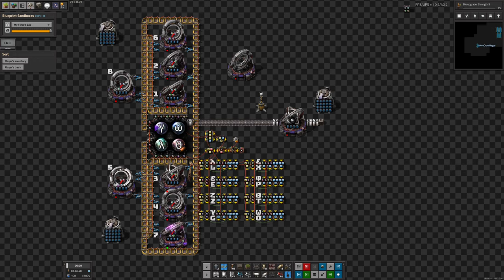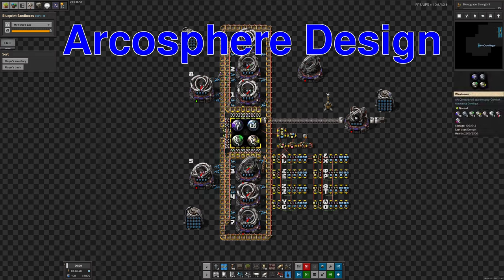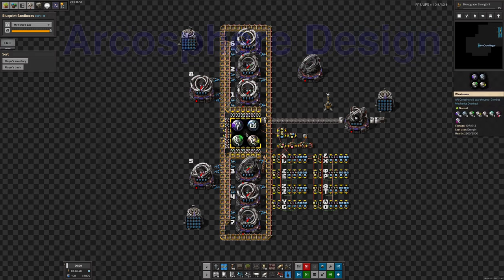This system is built around a central warehouse in the middle, holding a supply of all the Arcospheres that have been collected and turned into the various different letter types. We've got eight different types visible on the right-hand side. The idea of this system is to keep them reasonably balanced, with about the same number of each one.